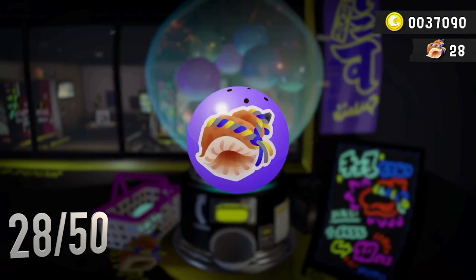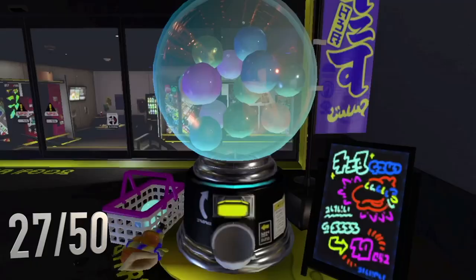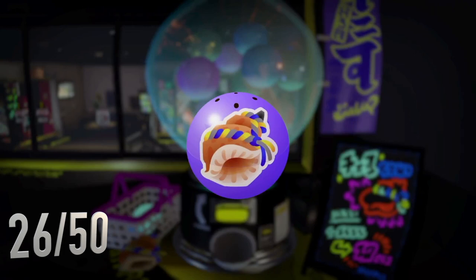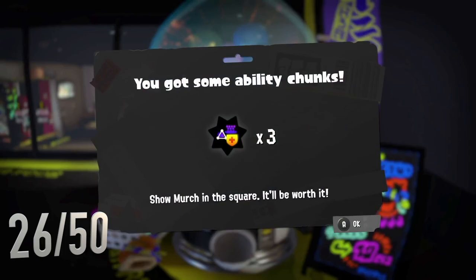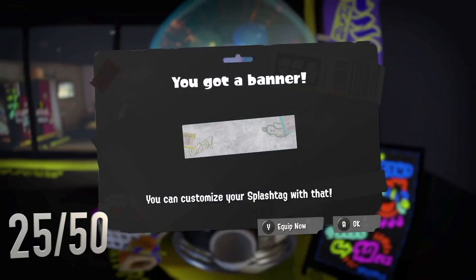I haven't resorted to mashing the A button yet - I think when I get to that point it'll be when we're about 10 left. Wicked Fresh Splat Zones Enthusiast - that is pretty good, I like the Wicked Fresh part. Splat Zones Enthusiast - I don't really play much Splat Zones. I like that - it's really cool. I like the little bin with the octopus tentacle coming out of it. Got another purple - more ability chunks, have we already gotten those? I think potentially we have.